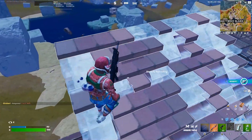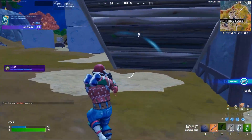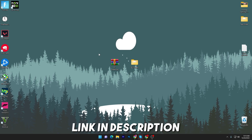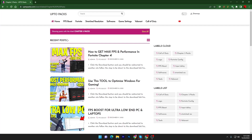Make sure to watch this whole video, and if this is your first time here, please subscribe and drop a like. Now let's get straight into it. In the first step, you have to download this boost pack on your PC. Open up the link from the description — it will take you to my website. Go into the Fortnite tab at the top of the section, and inside you will find out how to get max FPS and performance in Fortnite Chapter 4.